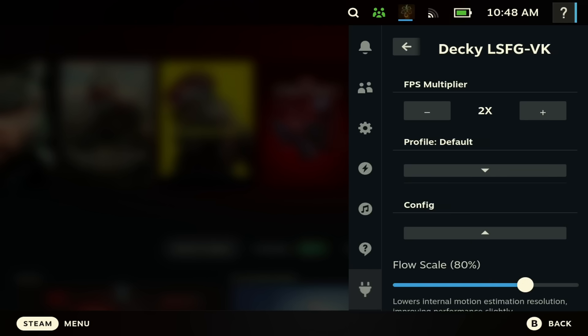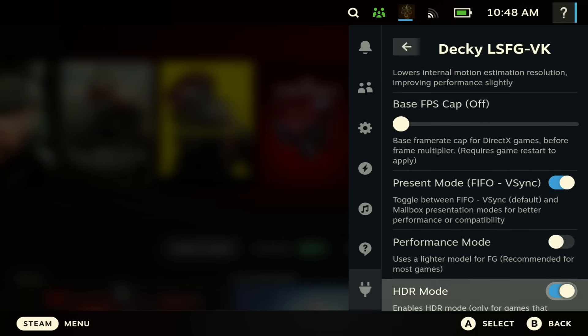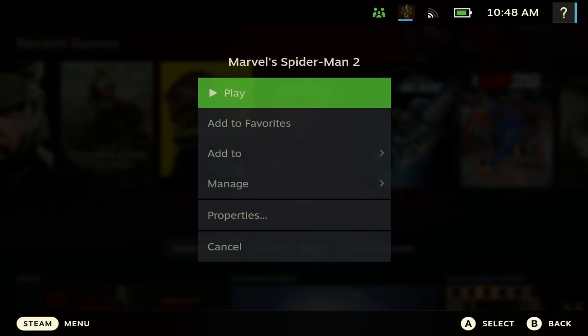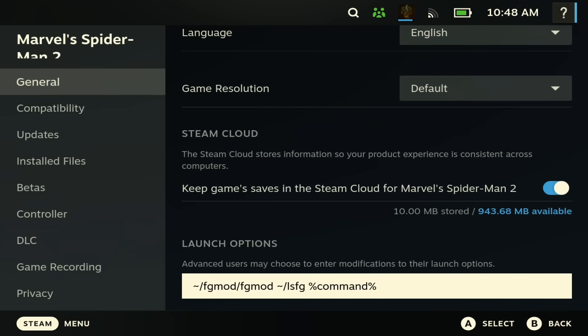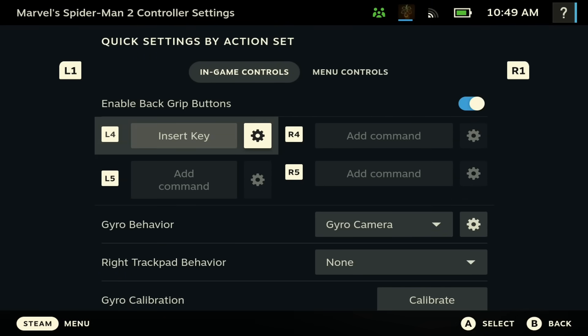Next, you need to copy some commands. Open up the Lossless Scaling plugin, scroll all the way to the bottom, and it should give you an option to copy the LSFG plus keyframe gen command. After that, click on the game you want to open, go to Properties, scroll down in General, and paste the command into the launch options.